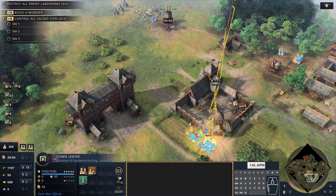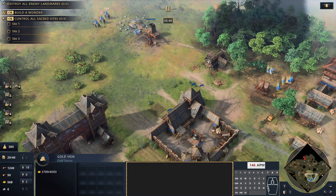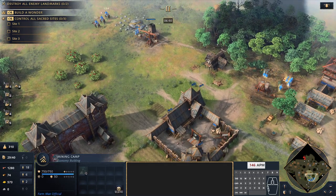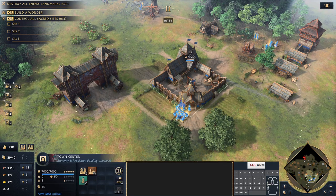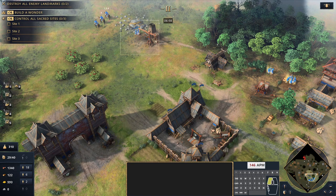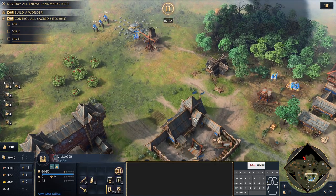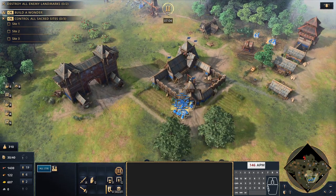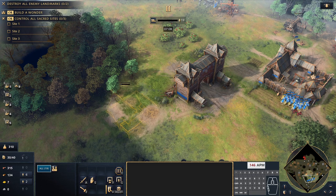That will take us essentially up to castle age — as you can see the balance is there, we just need a little bit more food and a little bit more gold. A lot of other build orders actually wait for a third trade — trading three times — and that's what delays them a lot getting up to the next stage. There's a little bit of food dropping off early, but there we are — now we can go up to the next stage.